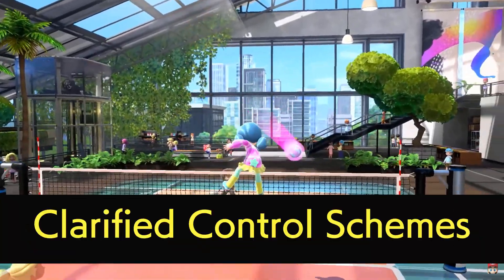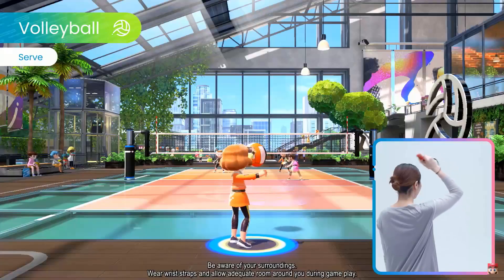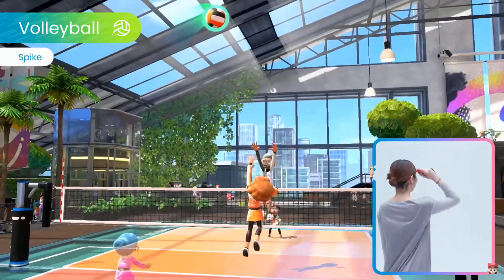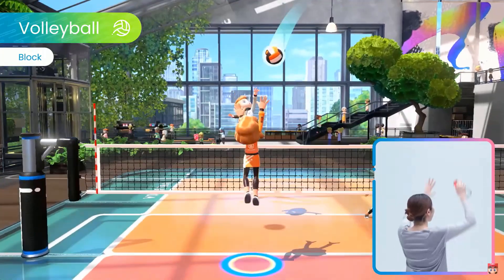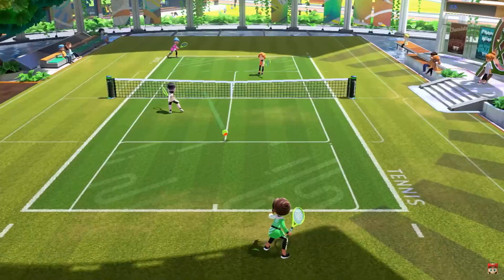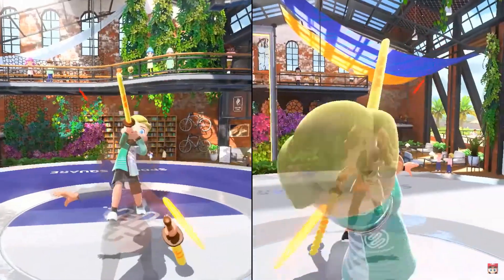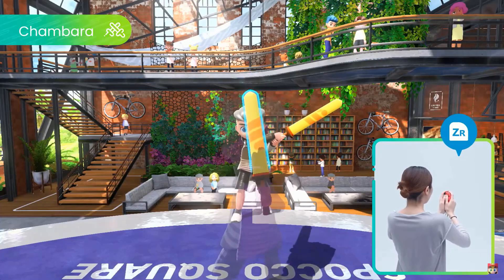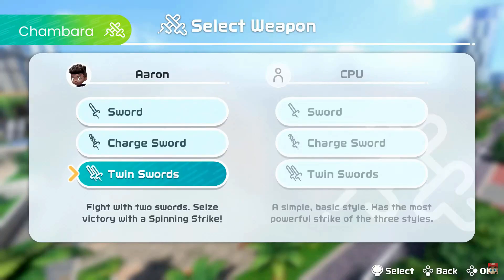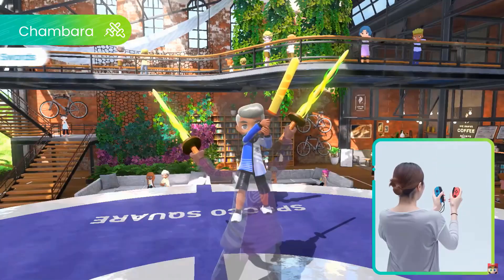At number five: additional controls in Volleyball and Chambara. As one of the netted sports, Volleyball runs the risk of playing too similarly to Tennis and Badminton, but the trailer shows off not only the various purely motion-based controls but also ways to strategically position your sportsmate. Arrows appear at certain points, and moving left and right is possible lightly through the joystick, allowing you to better position yourself for the incoming ball. Considering Tennis and Badminton auto-control your position on the field, this really sets Volleyball apart. We also get motion examples of the different swords in Chambara, showing that you can use whatever sword style you want against someone else — not necessarily sword versus sword — so you can find a style you're good at and go for it online.